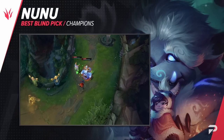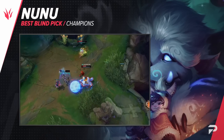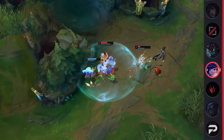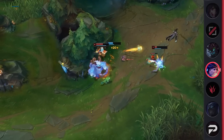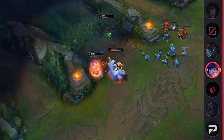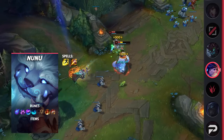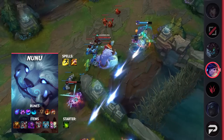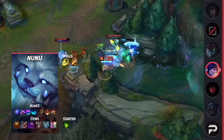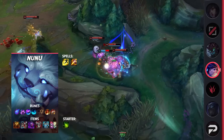Pulling us back in, we've got none other than Nunu and his pal Willump — or as Riot likes to call him, William. This snowball-wielding duo works great at power ganking around the map and getting their team ahead. Featuring fast clear speeds, great objective control, and some of the most annoying yet effective ganking tools in the game, Nunu can take on anyone. If they face an invading jungler, they play on the opposite side of the map and camp their ally. If they're versus a high-performing jungler, they easily outpressure them by ganking a ton early on. Overall, Nunu is a great option if you need a safe and reliable jungle pick.